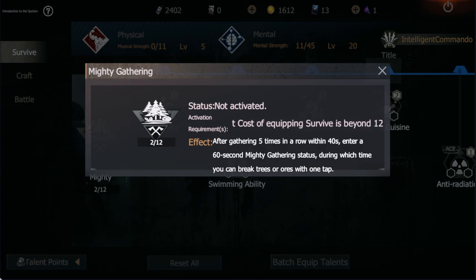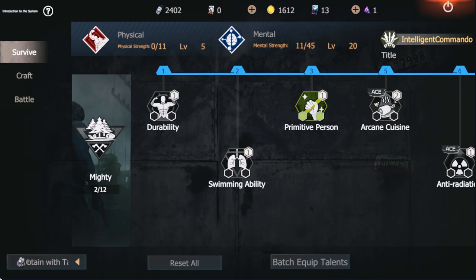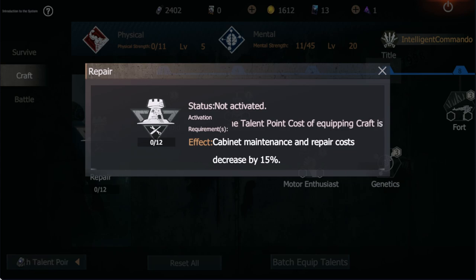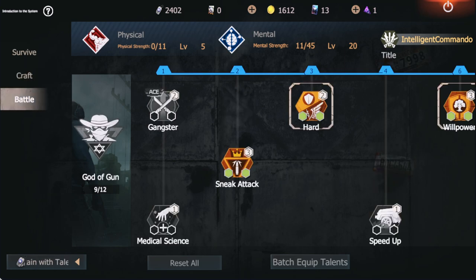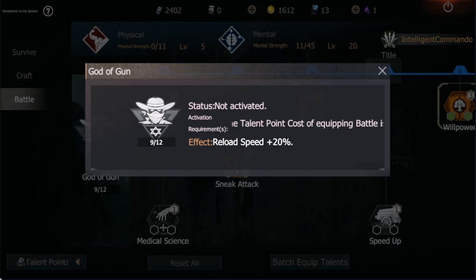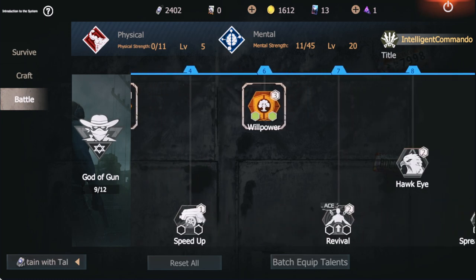The cabinet maintenance talent decreases repair costs by 15%, but I don't see much difference because cheaters will just raid you with 2 oil bombs anyway — so what's the point? For battle, the reload speed talent at plus 20-30% is very OP. I'm gonna tell you, 30% is huge. You will see the difference — I'll show you when I get it.